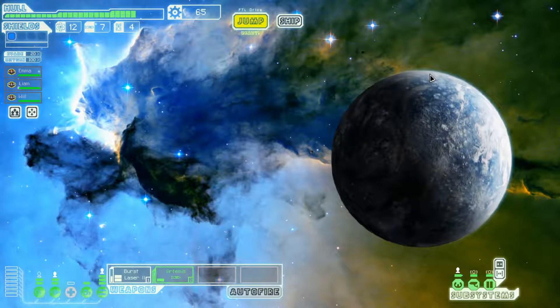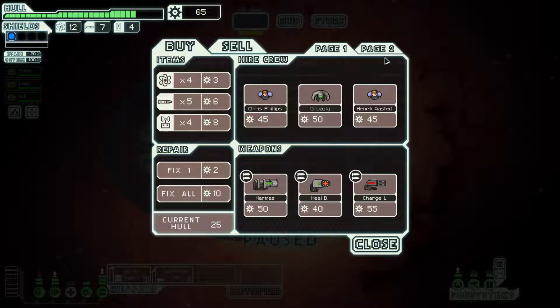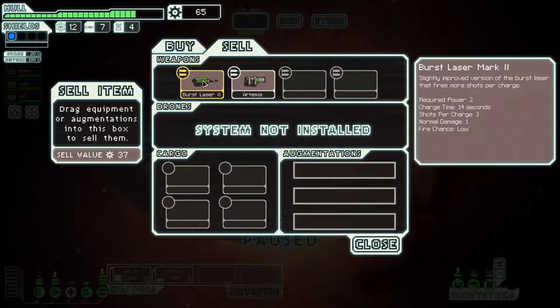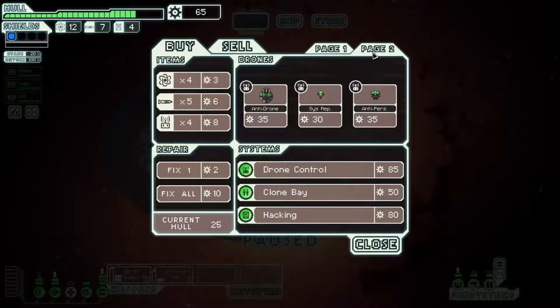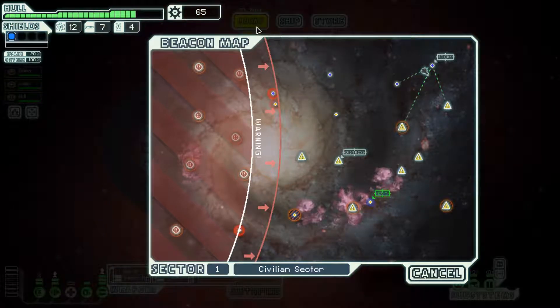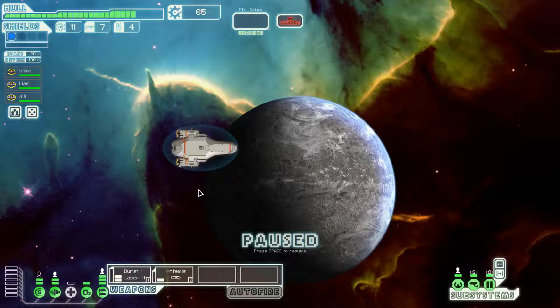To the store. Can't get the drone control unless I sell the burst laser, and I can't get the drone control, which would be good. Could sell the missile and get hacking — no. We'll just not take anything here. Waste of a jump. That's unfortunate. I was hoping for a flak cannon, honestly.